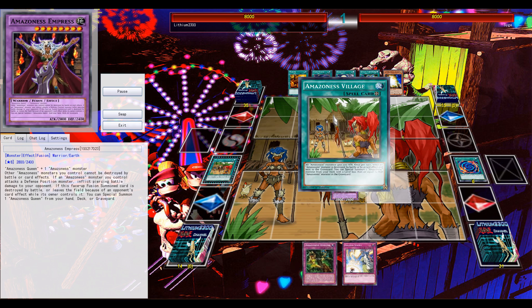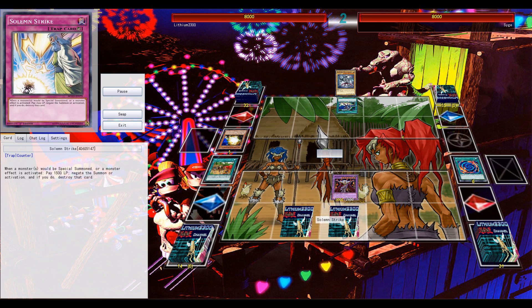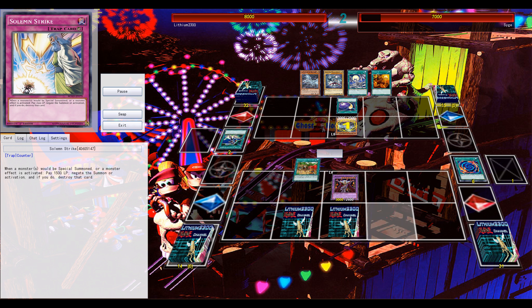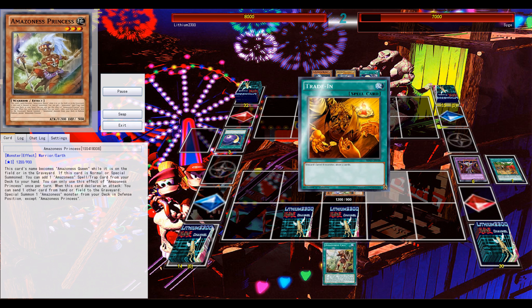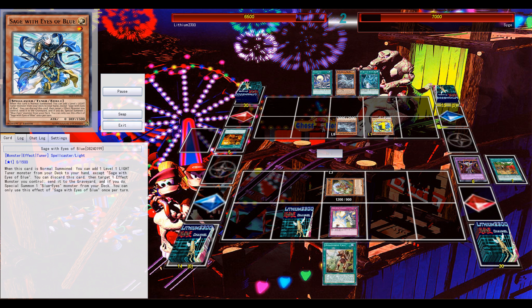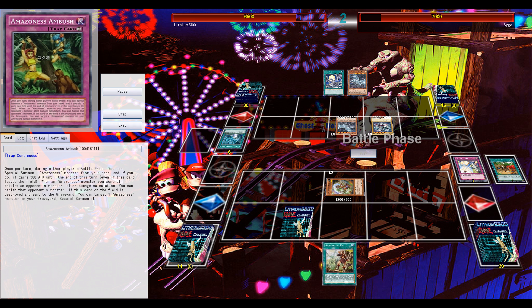Second example — I get to start. Standard opening turn going for the fusion. If that fusion monster is destroyed, you can float into any other Amazon monster, but preferably you float into your level 3 Stratos to search out your ROTA for Amazon. He does get rid of the field spell with what I believe was a Mystical Space Typhoon, which was a good move.